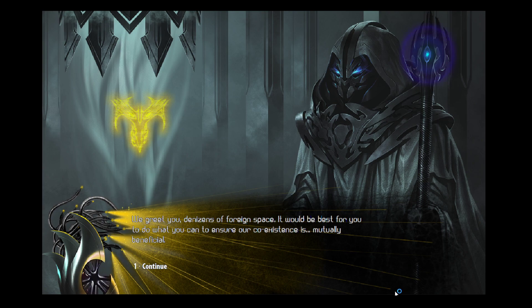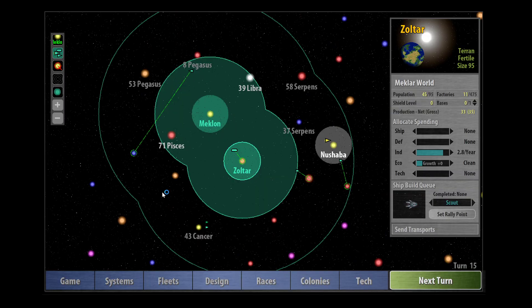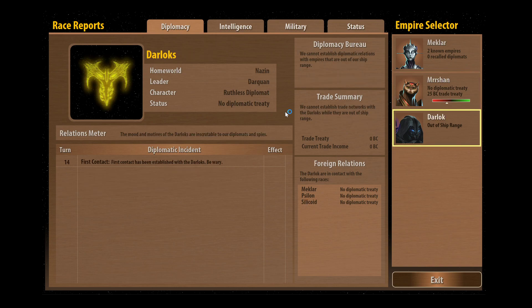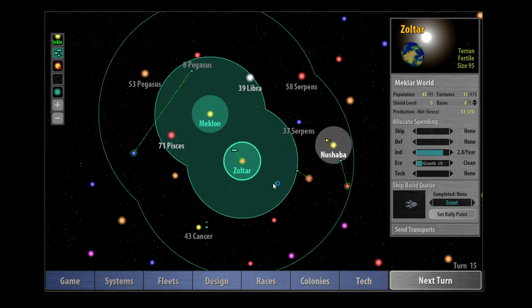And we've met the Darloks. 'We greet you, denizens of foreign space. It would be best for you to do what you can to ensure our coexistence is mutually beneficial.' That sounds like a different personality type to what they usually have. They're a ruthless diplomat. Why did we get two ruthless personalities right next to us?